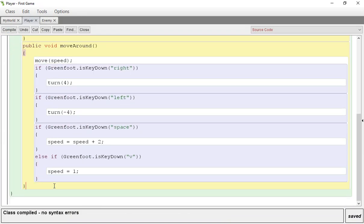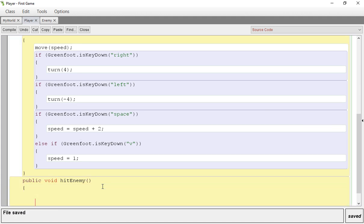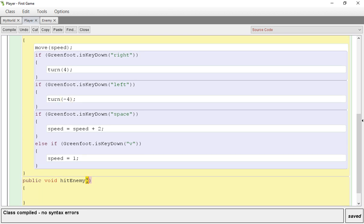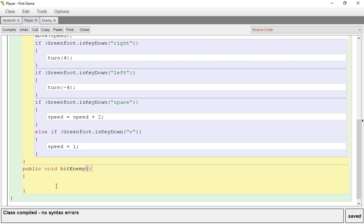We want to create a method: if we hit an enemy, we lose the game. So we're going to do public void hitEnemy. The technical term for void is a return type — that is what the computer is returning to you. The open/close parentheses are an empty parameter; we're not giving the computer anything. Sometimes you'll have an int parameter asking for speed. Void means we are returning nothing.